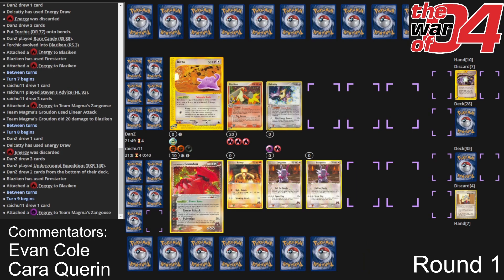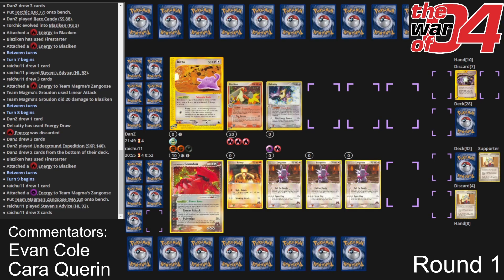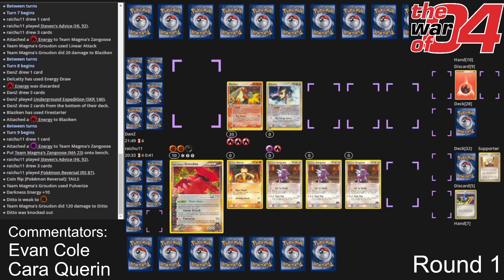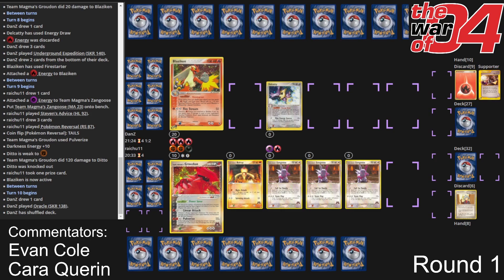Now I wonder — is Robin going to finally put down the pressure, Pulverize the Ditto, and say okay, you gotta promote something? Robin wanted to use Steven's Advice to dig a little bit deeper, probably trying to get that Numble and the Ball Toy, so he benched another Zangoose. I imagine he doesn't want to be playing down a bunch of Zangoose in this matchup. The second one was just to turn off that power saver, and the third was to get his hand size down so he could actually play Steven's Advice. Now he's benched a little cluttered with Zangoose — he's going to have a hard time establishing the Camera Up and setting up a backup Groudon. He has the tempo in the game but has put himself in an awkward position.